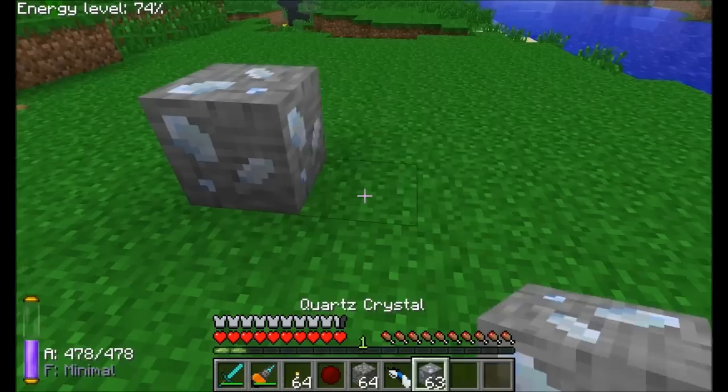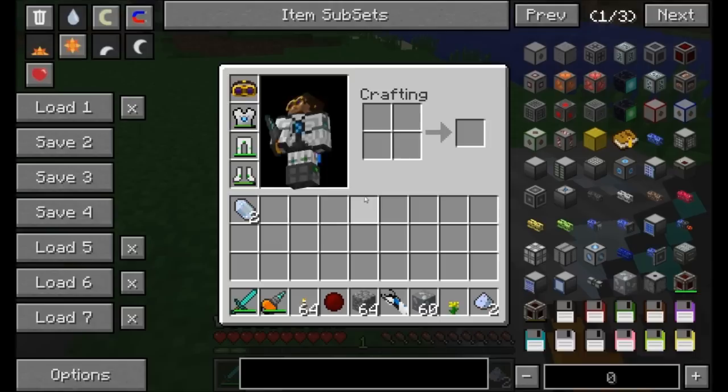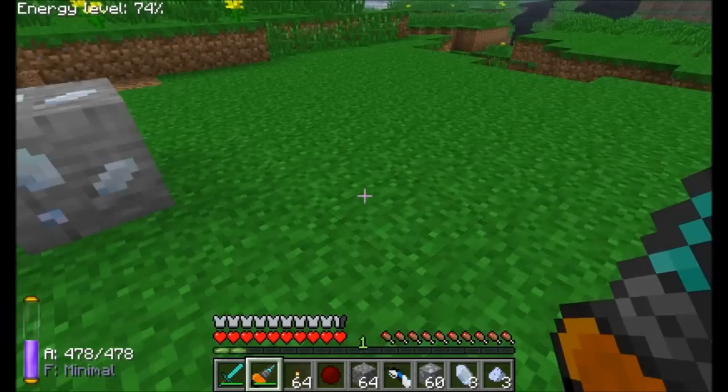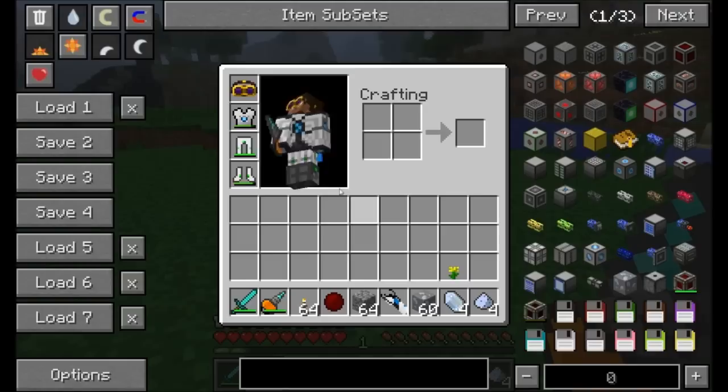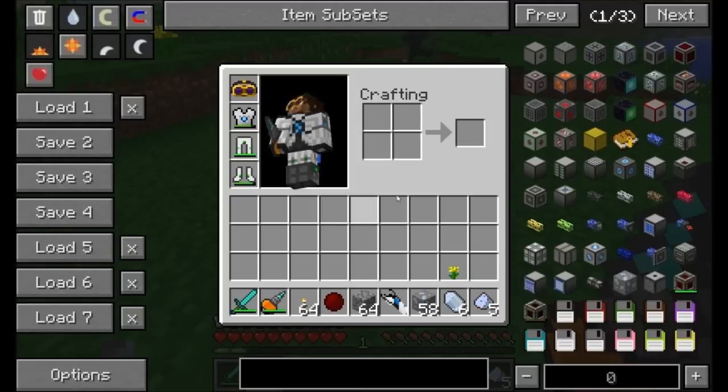The very first thing you need to know about Applied Energistics is world gen. When you break the quartz blocks this mod adds, you get two types of things: quartz crystals and quartz dust. You don't always get one-for-one — sometimes you get a bit more quartz crystal, sometimes less quartz dust.